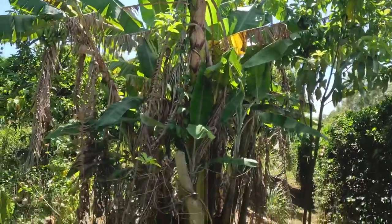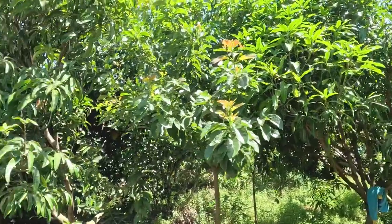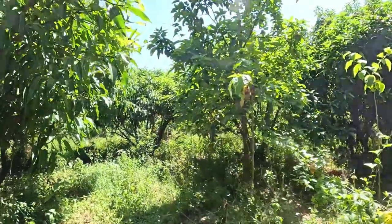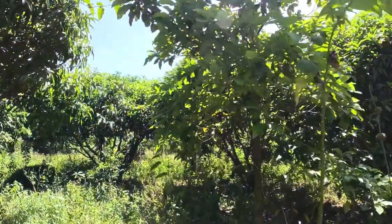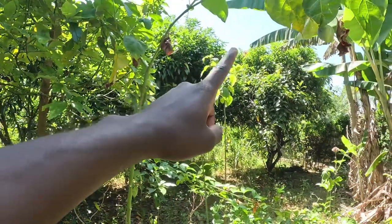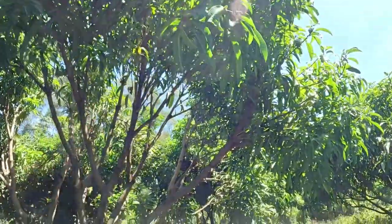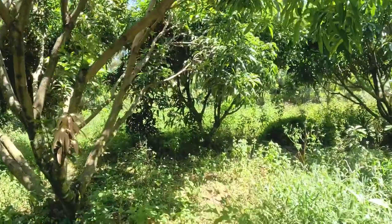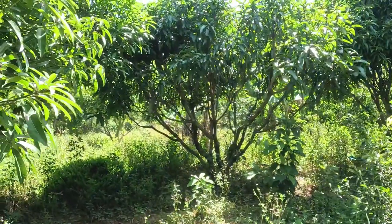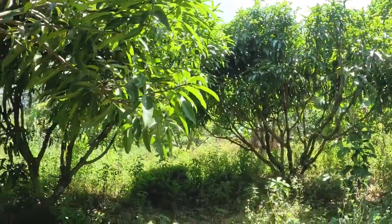This is the shamba — this is a banana plantation over here. And this is a mango tree — wow, it's so huge! They have like different, different plants. Another mango tree. There's also another mango tree. Another mango tree. Wow, this place is just full of mangoes, and it's so huge, very very big. There's also a banana on the other side.